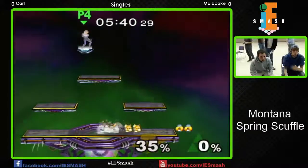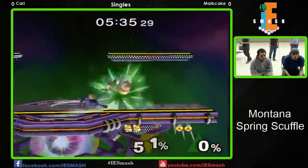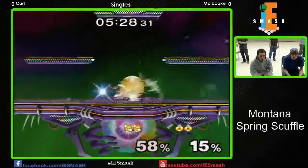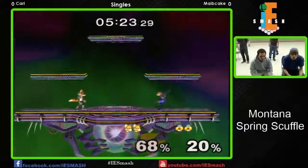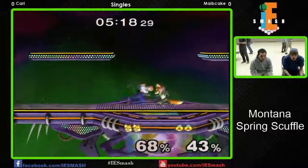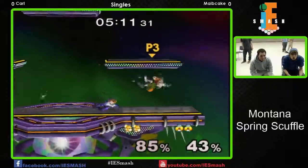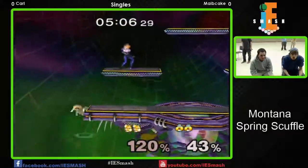We're back to neutral game at the center of the stage. Nice down tilts — tried to read the roll there. Gets the grab. I wonder if his Fox knows that the up throw option is actually probably the more preferred one, because you get a lot more out of it in terms of mix-up and kill potential off of Sheik. It looks like Carl's got an idea because he immediately went for it after a couple of down throws.